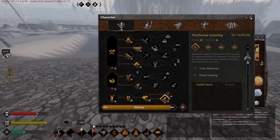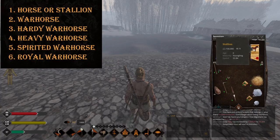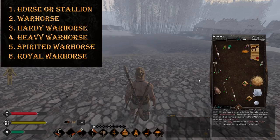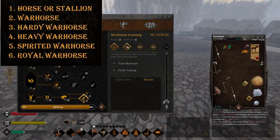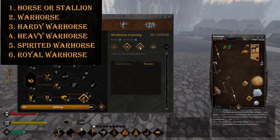Let's start with the basics. There are six types of horses in this game. There's the simple horse — it can be a stallion or a mare, male or female, it doesn't matter. There is a War Horse, which is what you get when you just start your training session with zero level. Then you can train a Hardy Horse — you get this option at level 30. Then you can train a Heavy War Horse at level 60.